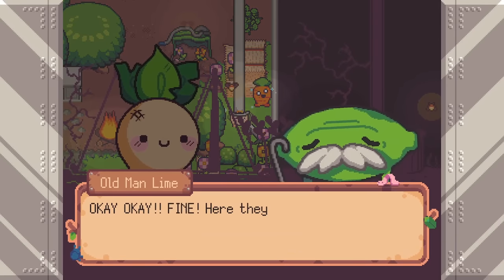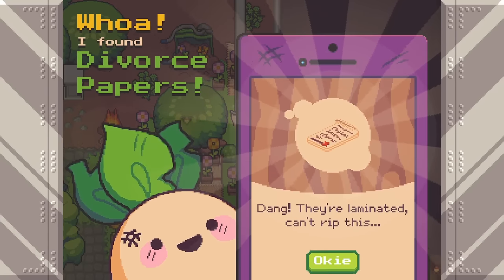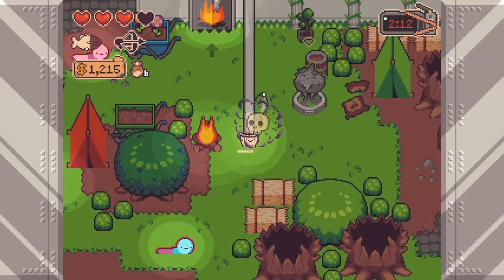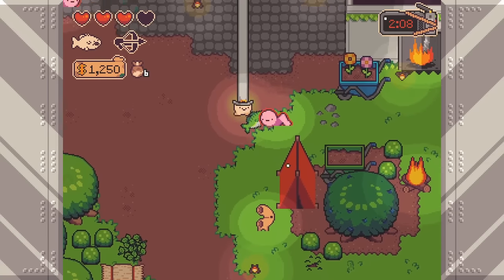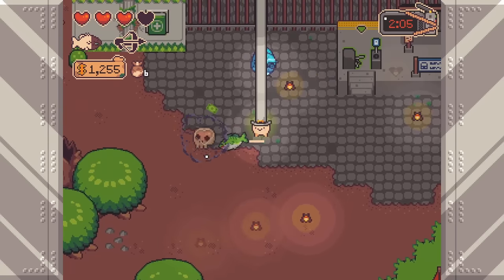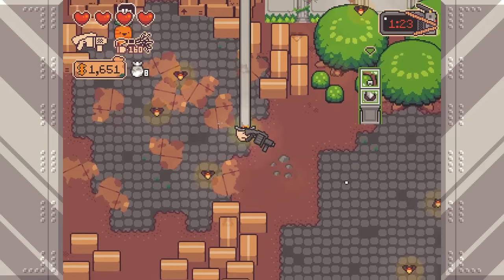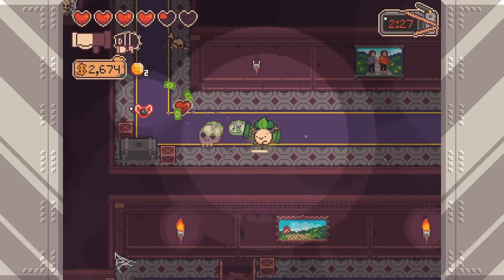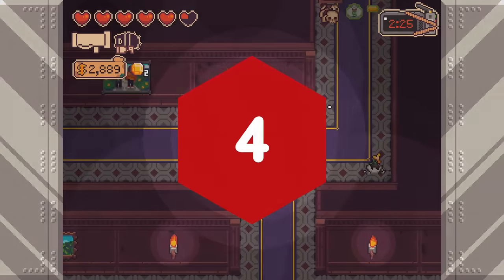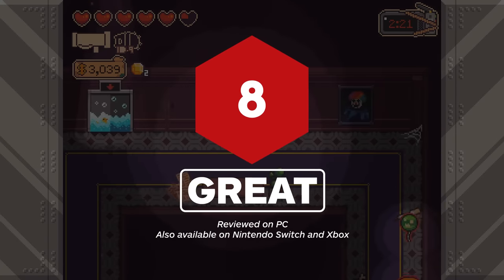Turnip Boy Robs a Bank does what it says in the title, but like its predecessor, it's about so much more than just stealing money. It's a completely different game in many ways — from its new action-packed combat mechanics to some much-needed quality-of-life features — but this is still the same Turnip Boy you know. There are still ridiculous references and cartoonish hats, and Turnip Boy still walks around smiling like nothing is wrong. It still holds on to what made Commits Tax Evasion so memorable, even if its hero has killed way more people since the last time we saw him. Guess you could say that's growth?